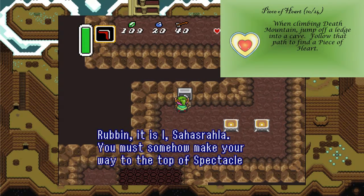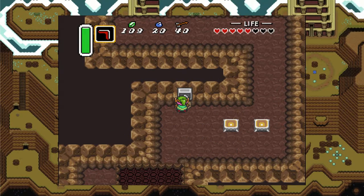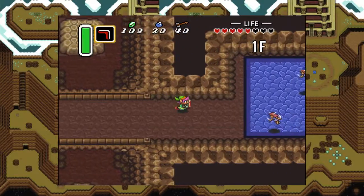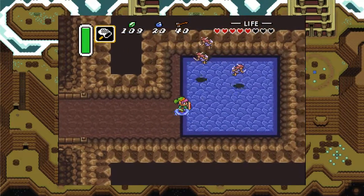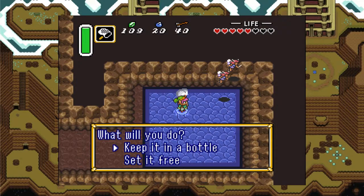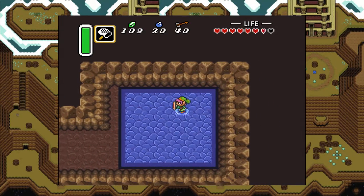An NPC says: 'You must somehow make your way to the top of Spectacle Rock. From there, you can reach the Tower of Hera on top of Death Mountain.' If we fall back down here we end up on this path, next to a fairy's fountain. Oh wait — I do have an empty bottle. I died last time. Oh wow, I'm stupid. Well then I will keep one bottle and take the other one for myself.